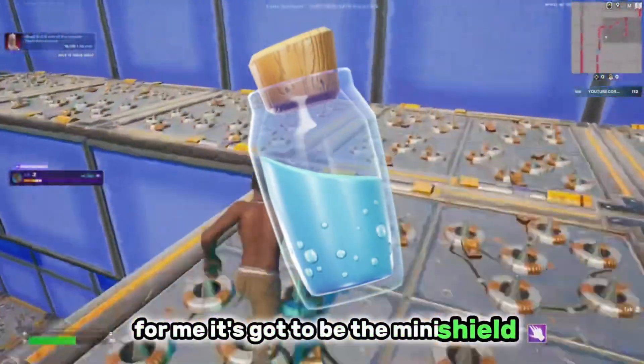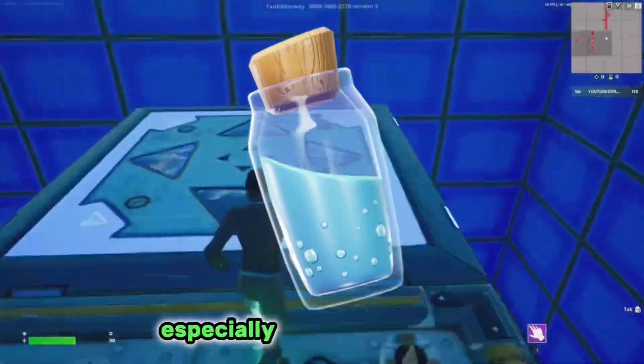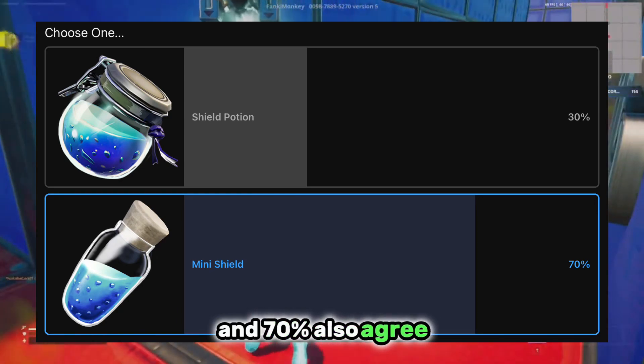Lastly: choose one — Shield Potion or the Mini Shield. Two very good consumable items. For me it's got to be the Mini Shield: you can carry more of them, and although you can only go up to 50 shield, they take a lot less time to use. Especially if you're in a battle, you can quickly pop a mini shield — they're a lot more convenient. 70% also agree.